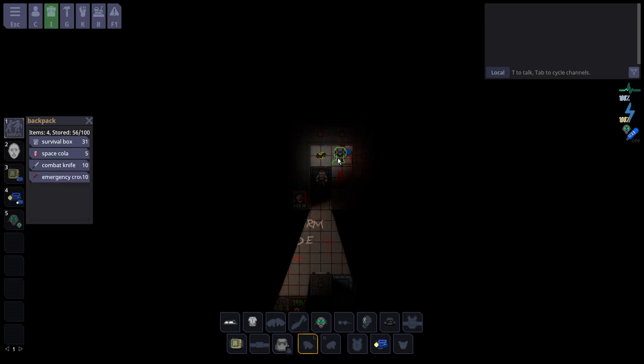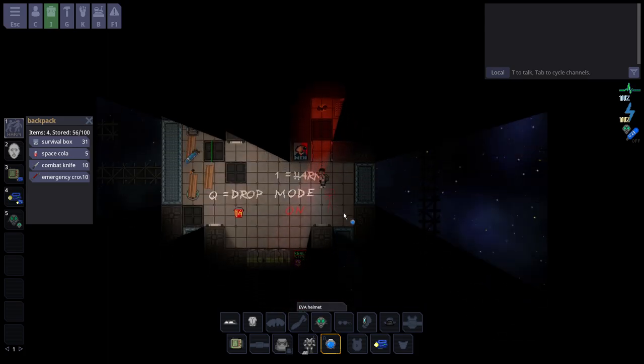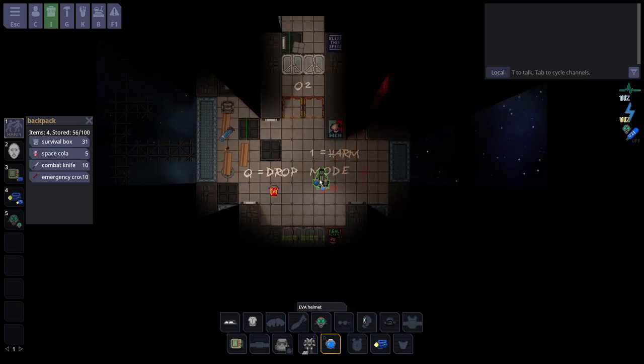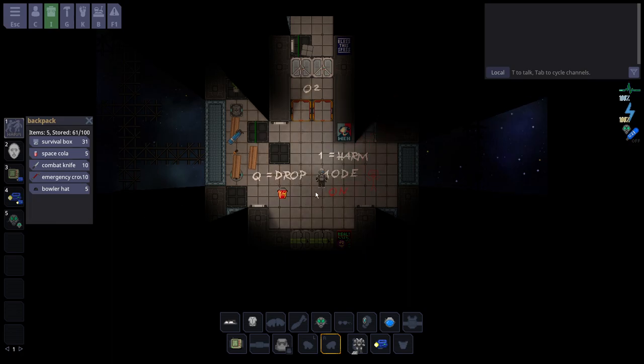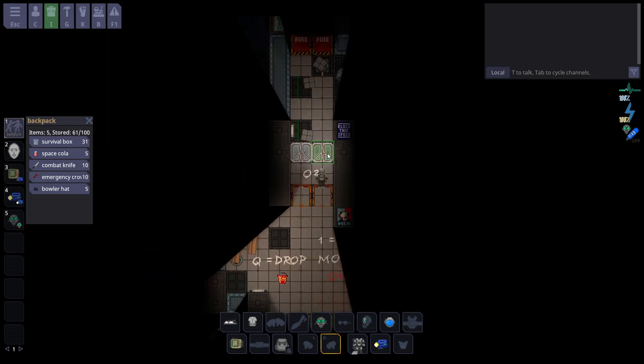Now let's take this EVA suit. You can left-click it and press X to swap hands — it's highlighted by the golden box to show which hand is active. Putting on EVA stuff slows you. Press Z to put on the suit — it goes into the outer suit slot, not taking up your jumpsuit slot — and Z to put on the helmet. I can take the bowler hat and put it in my backpack.